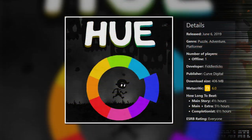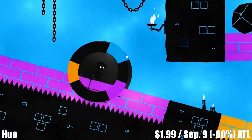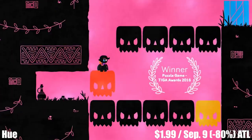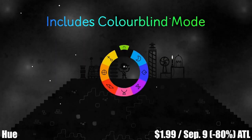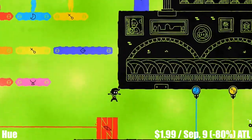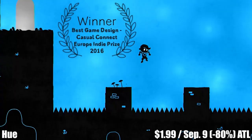Next we have Hue, a single-player 2D puzzle platformer from Curve Digital with a main story that lasts 4 to 6 hours. In Hue, players explore a grey land searching for color fragments while seeking their missing mom. The unique feature is that you can alter the color of the background, and any obstacle matching that color disappears, allowing you to clear paths and progress further. The world is alive with interesting characters, each with a unique story. The developers even included a colorblind mode. If you're interested, pick it up before September 9th — it's marked down 80% to an all-time low of just $1.99.